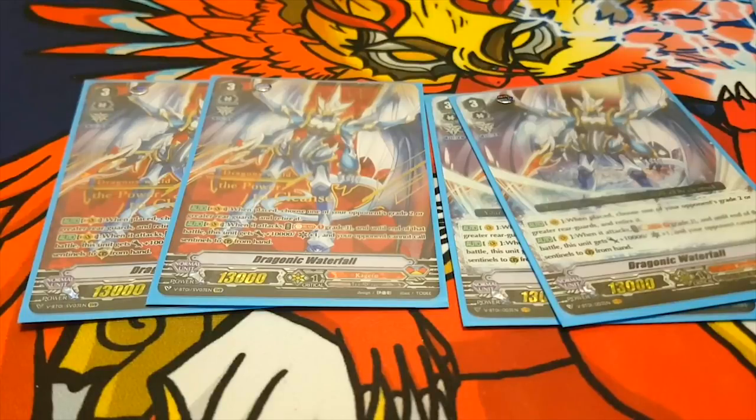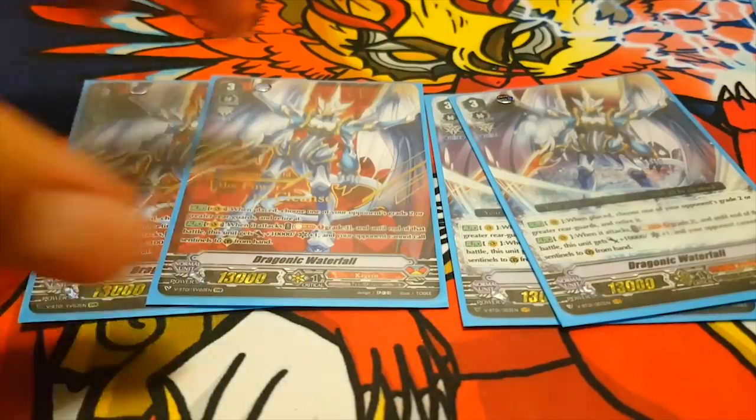Your opponent cannot call Sentinels to the Guardian Circle from hand. What this deck does — you're supposed to put all the Force Markers on the Vanguard, apparently. That's what I did, and the only times I've lost were to OTT and Royals because Richard sacked two heals. I really like this skill. Call him Mr. Clean, because he likes to clean.